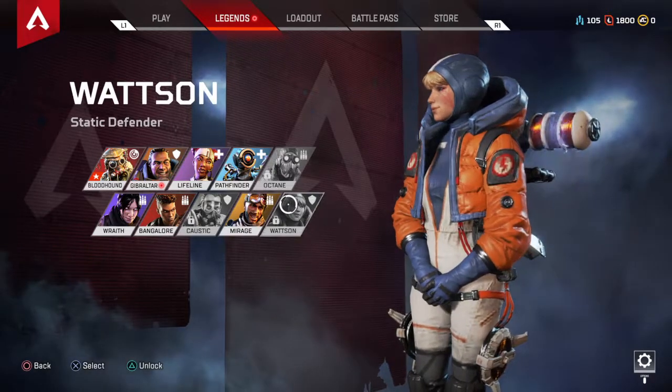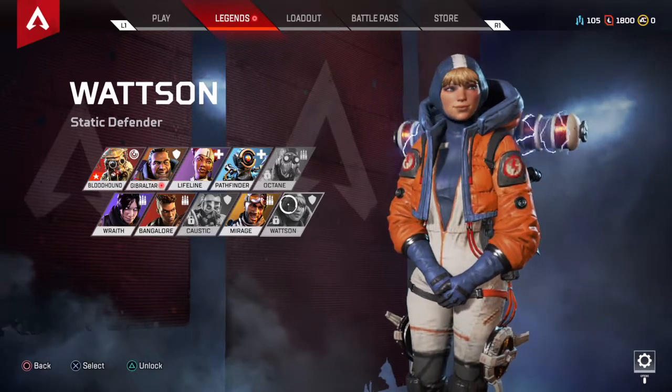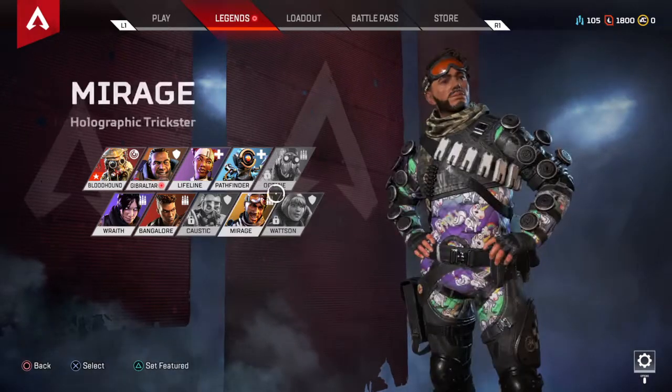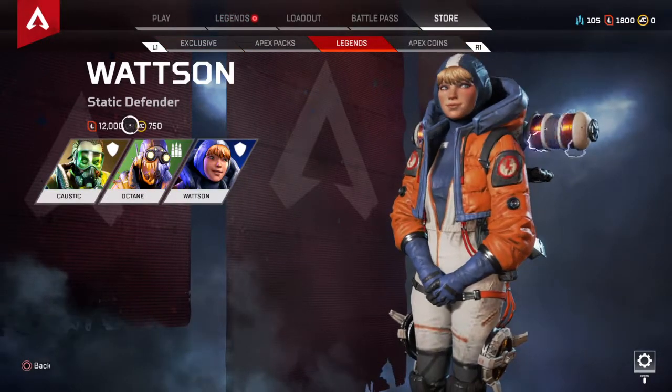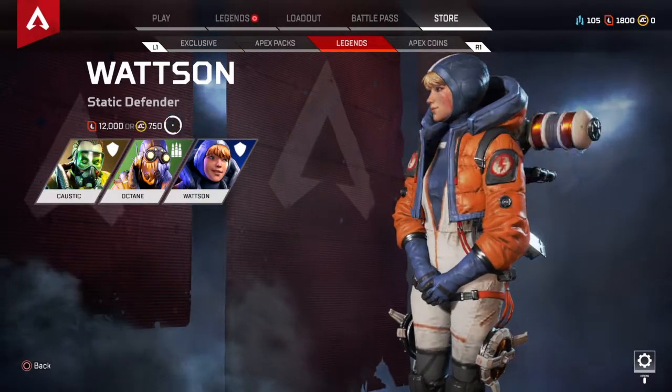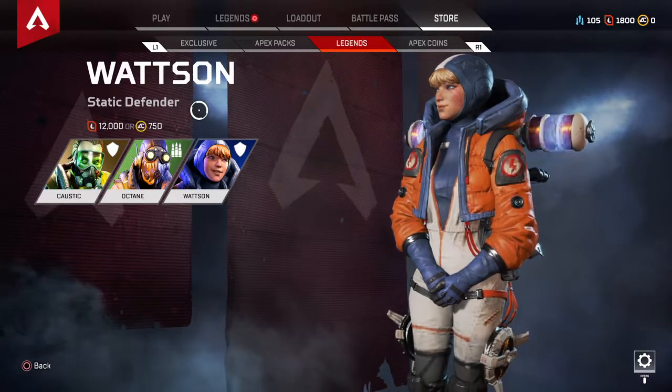I'm not getting this character in this video, but I'm gonna show you how you can get it and tell you guys step by step. If you want to buy it, you just press unlock, and you see that Apex coin icon — that's how much it costs: 750 Apex coins, which is a little under $10.